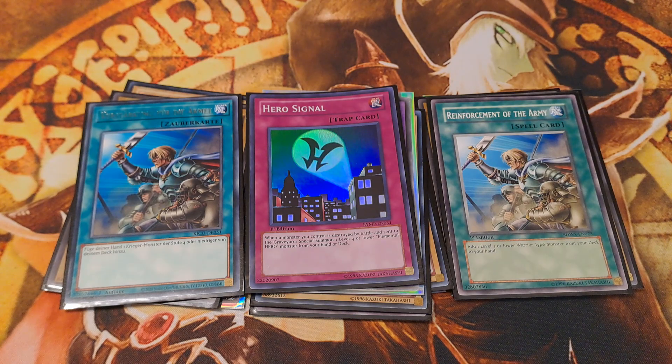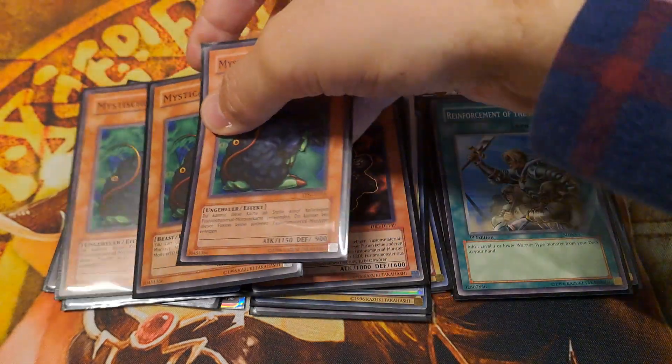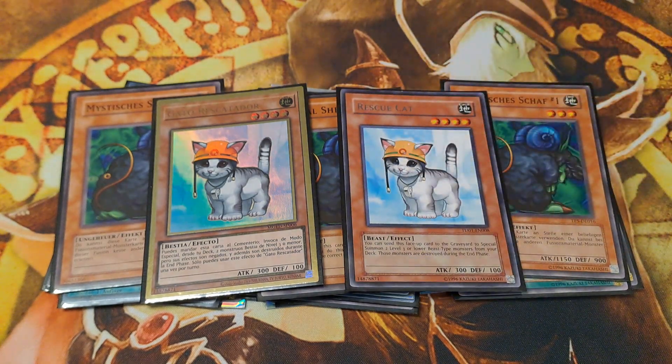A tremendous consistency boost is obtained with Fusion Material Substitutes, such as the Earth-attributed Hexion Fusion, or in our case even more simply accessible, Mystical Sheep Number 1. Since it is a level 3 beast type, we can float into two copies of itself straight from our deck by tributing one Rescue Cat. Meaning with two E-Heroes in hand or on the field plus one Rescue Cat, we may turbo out up to two Thunder Giants in one turn by simply banishing the Fusion Materials with Fusion Gate.